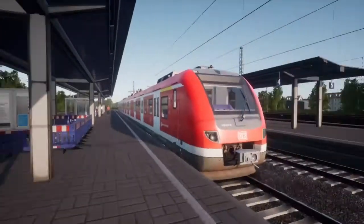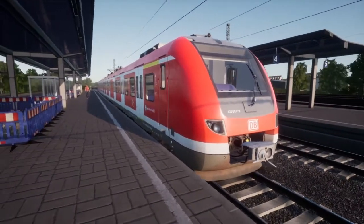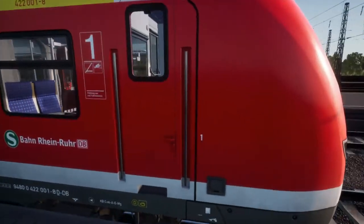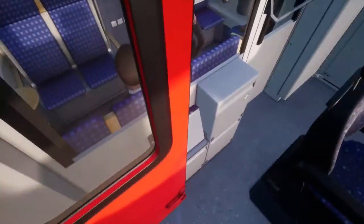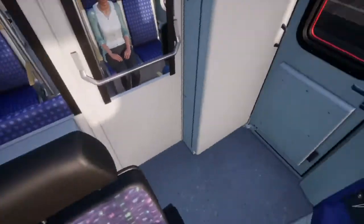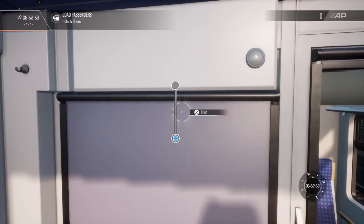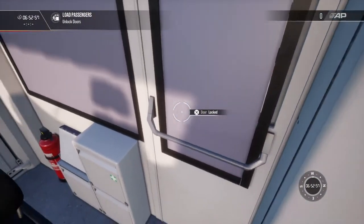So now we're gonna move on to the DBBR422, also in DB traffic red livery. First off, like I said, enter the door in the cab, then hit E — or triangle — to climb up the stairs, and then X to shut the door. You can also do that to the other door. You can shut these blinds to keep nobody peering in on you.